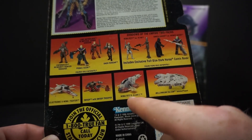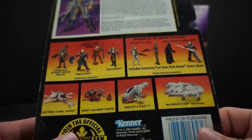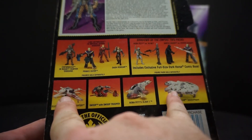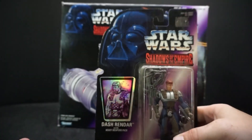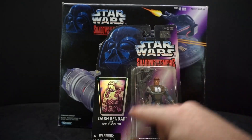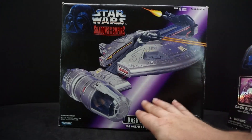Also listed are Prince Xizor's electronic X-wing fighter, swoop — which we already did a review on — Boba Fett's Slave One, and the Millennium Falcon. Surprising enough, those two are not part of the Shadows of the Empire line; they're Power of the Force. Those ones don't have the purple going across and it doesn't even say Shadows of the Empire on them. I do like the purple though.